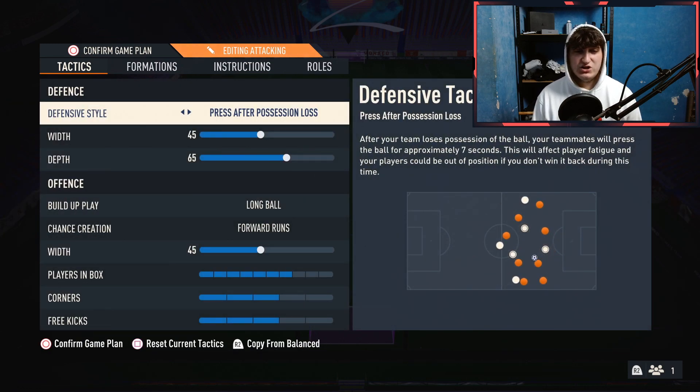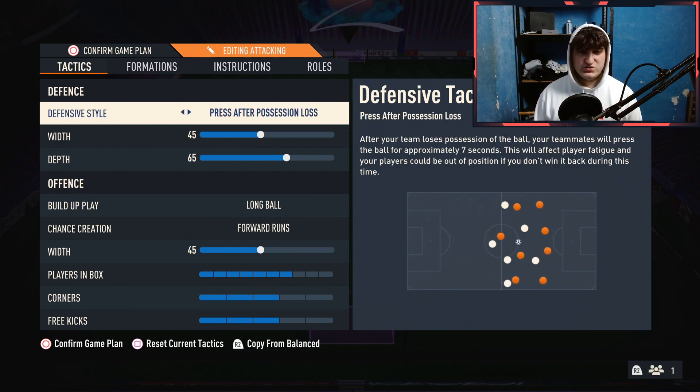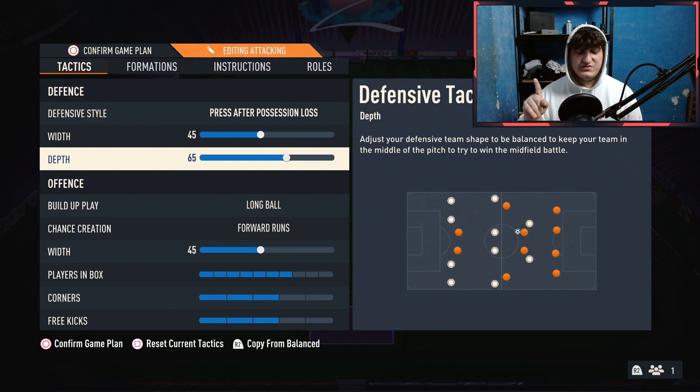Defensive style: press after possession loss. I do this on all my tactics really, because you can also do constant pressure, but I think it's just too consuming of stamina. That's why I've got press after possession loss — they press for almost 6, 7, 8 seconds after losing the ball and press high up the pitch because the depth is on 65. With depth on 65, you're always high on the pitch and it basically gives the opponent no room to attack or get out of the press.